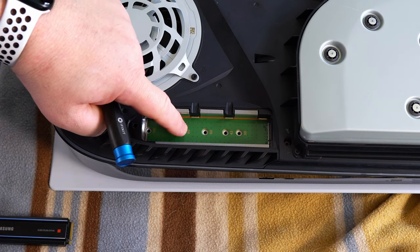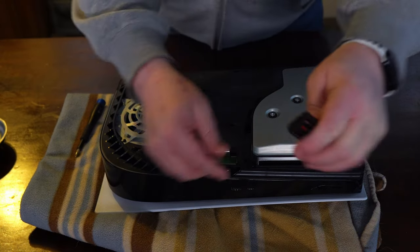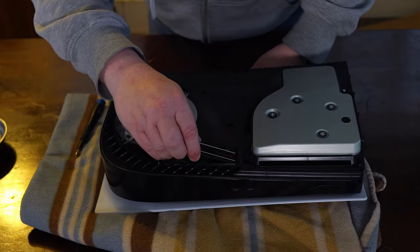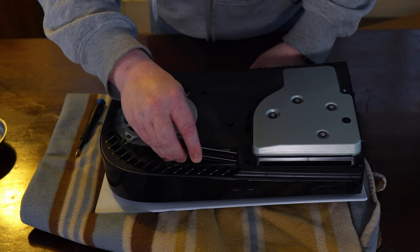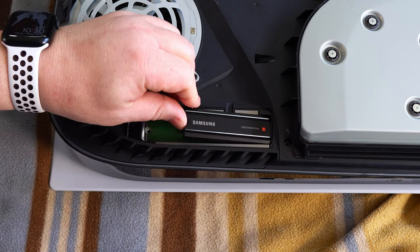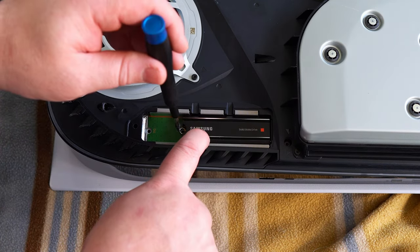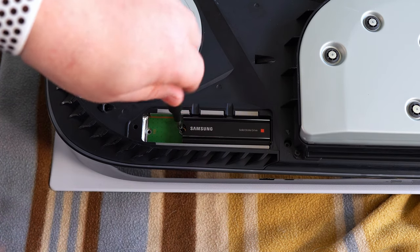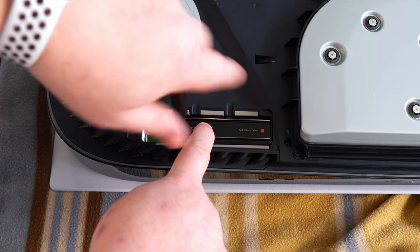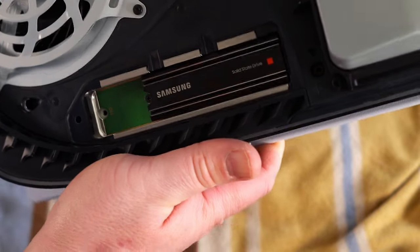Next, you're going to insert your NVMe drive at an angle. You can see there's a small gap where it's keyed, so there's really only one way to insert this drive. Insert it at a slight angle — don't use too much force. You'll feel it slip in. Then take your screw, put it on your screwdriver — a magnetized screwdriver is very beneficial here — push the NVMe drive down and go ahead and screw it in.